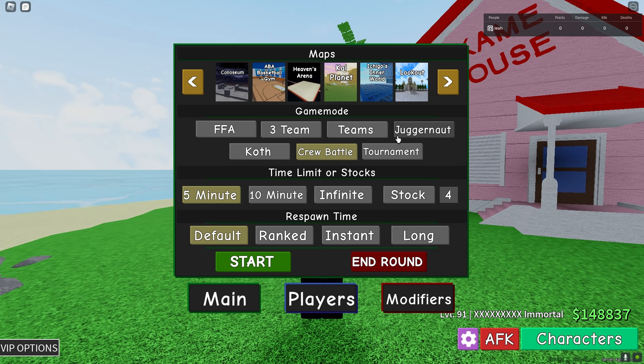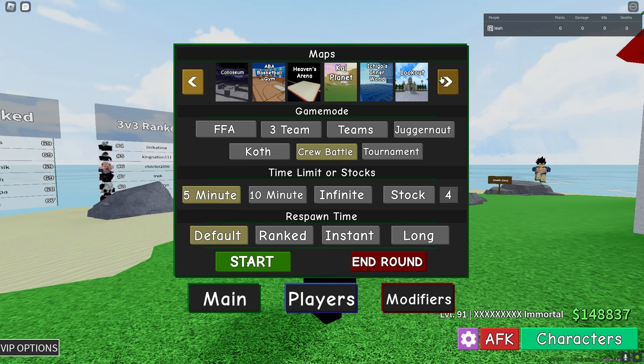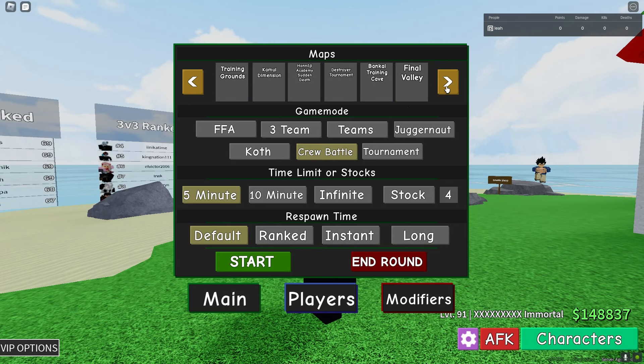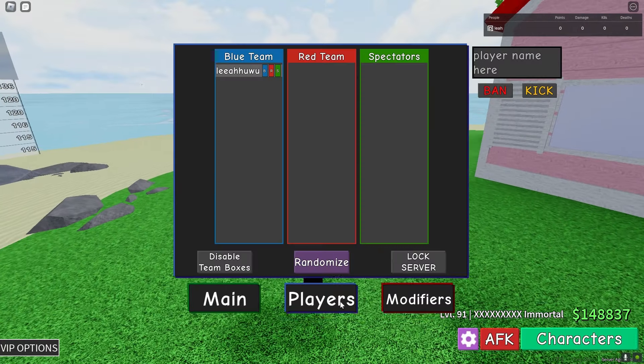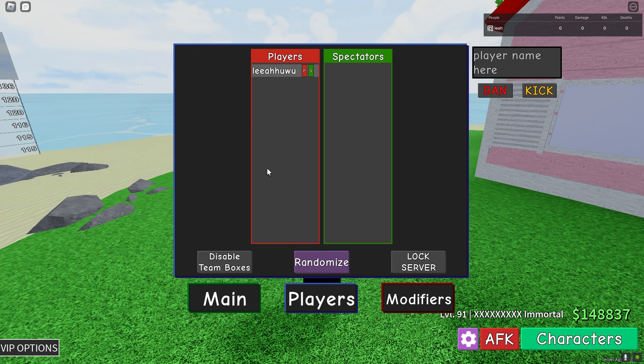Crew battles — like on GPO if I remember — were basically 6v6s. It will randomly put six people against another six people, or you can set your own teams. Every other game mode is basically the same. They also added some visual optimizations and stuff. All the other stuff is the same, but they also added a Players tab now.